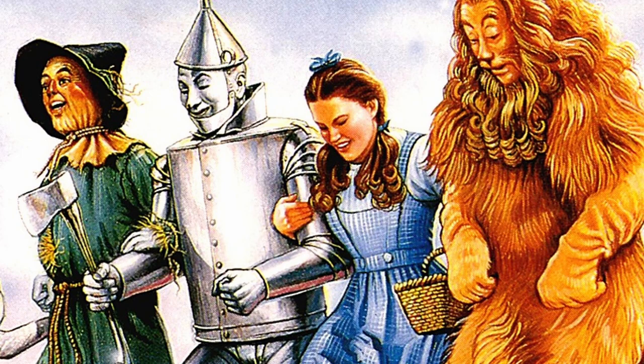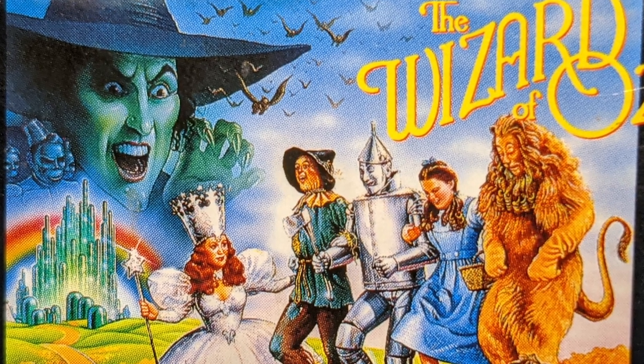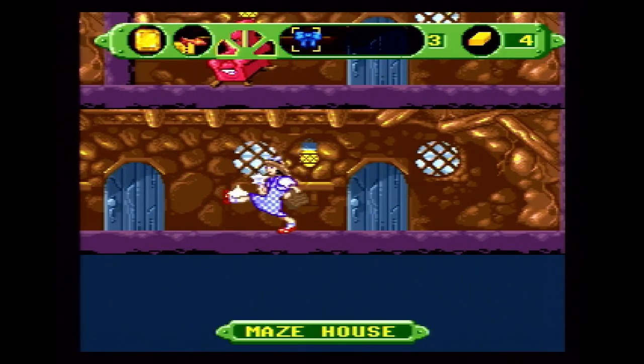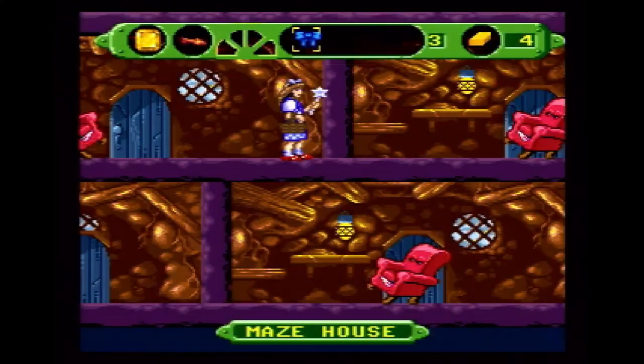Even the cover art looks great. You have all the main characters, the Wicked Witch of the West, Glinda the Witch of the North, and even the Emerald City along with the Yellow Brick Road. For squeezing so much into one small picture, they sure did a good job. Some of the music is not bad either — there are plenty of familiar tracks like Over the Rainbow, We're Off to See the Wizard, and If I Only Had a Brain.